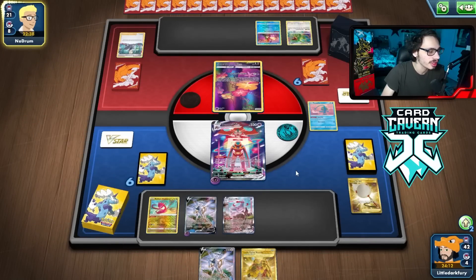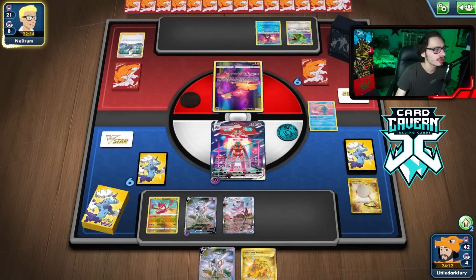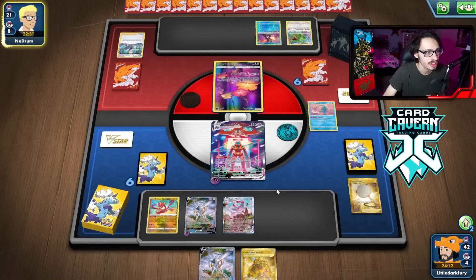Then I go — well, I need Switch, Marnie, and Double Turbo. I need like a three-card combo. I should have gone E-turn, not Deoxys. I am really regretting that. Especially because they have the Colress again. They are down a lot of energy, though. They might not be able to pull off the Rayquaza — there's a slight chance they can't get Rayquaza this turn.